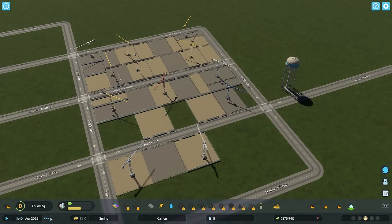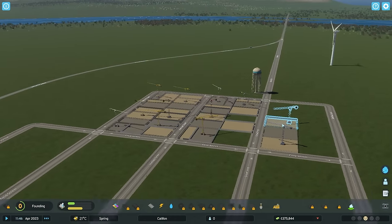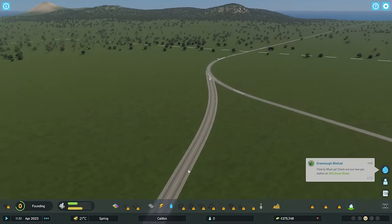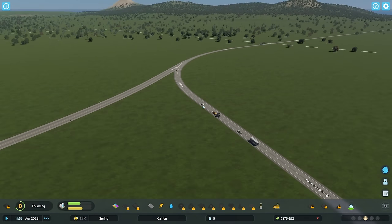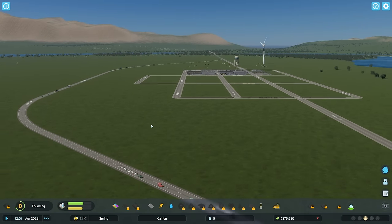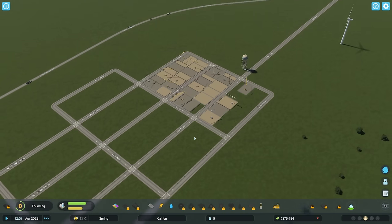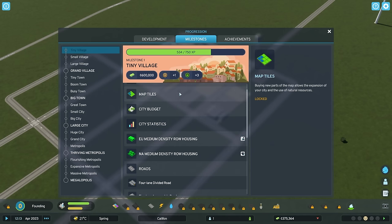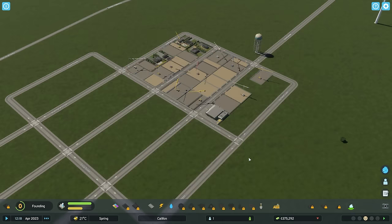Power, water, and sewage are now pretty much all taken care of. We'll have a little bit of a fast forward and try and get some of these buildings all built. Enough time has passed by for us to know that the highway is the quicker option to go around the town, so we don't have to worry about too much traffic congestion coming through. So how much more XP is now required? We're not that far off right now, which will unlock a few decent things.